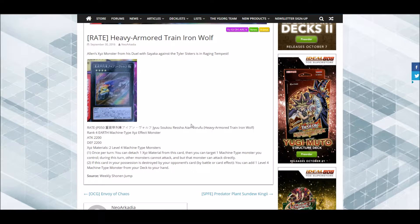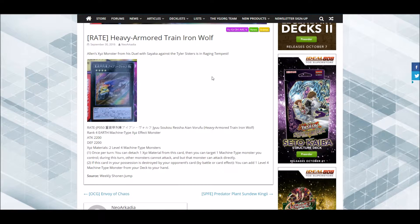It requires 2 Level 4 machine monsters. Once per turn you can detach 1 Exceed material from this card — you can target 1 machine monster you control, and during this turn other monsters cannot attack but that monster can attack directly. Second effect: if this card in your possession is destroyed by your opponent's card, by battle or card effect, you can add 1 Level 4 or lower Machine-type monster from your deck to your hand.